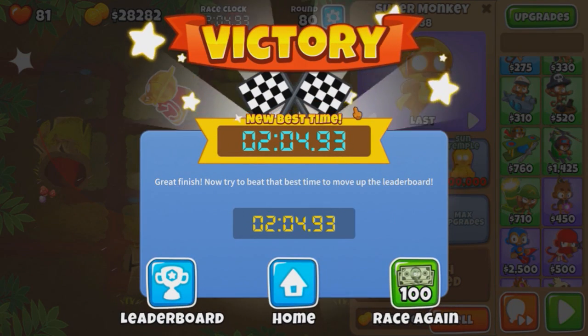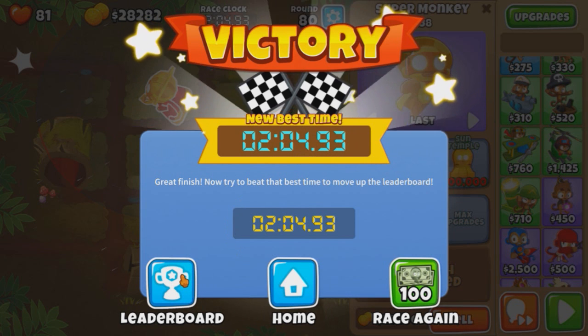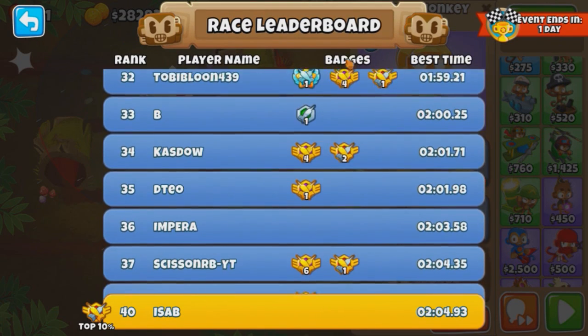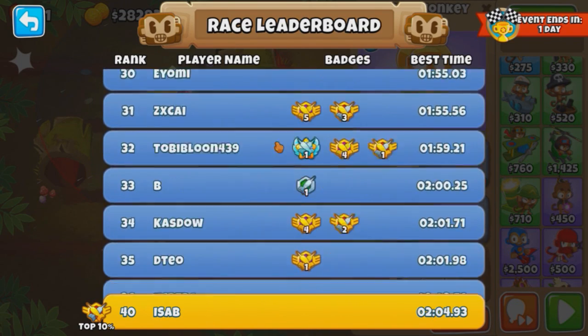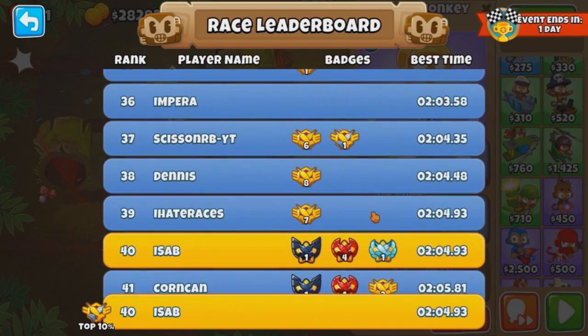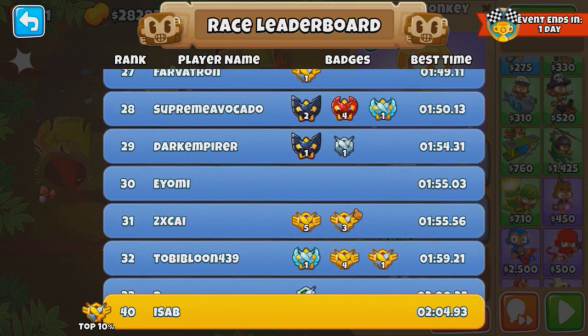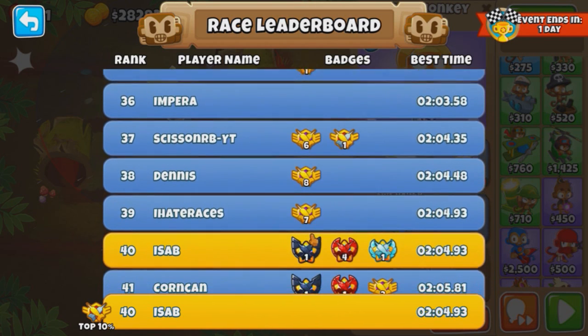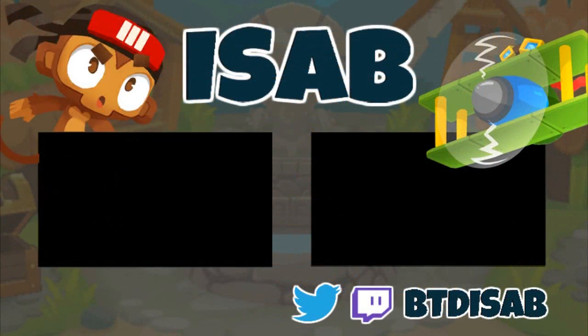Sub 2:05 - that's all I wanted. So we made a nice 2.5 second improvement. And I think that's probably about as good as I'm going to go. Where does this leave us? I think we're top 10, close to top 10. 1, 2, 3, 4, 5, 6, 7, 8, 9, 10 - yeah, pretty much. Probably not going to be top 10 by the end of the race, but that's fine. There's no reward for going between 4 and 10, so I'm probably not going to bother going for top 3. That's how you get 2:05 with a mix of Ground Zero, Sun Avatar, Power Lord, and Glaive Lord - a lot of different towers in this race.